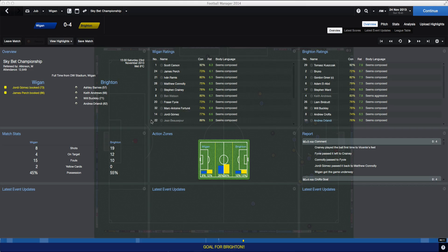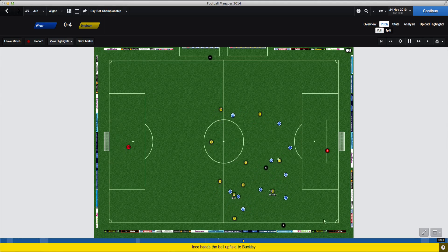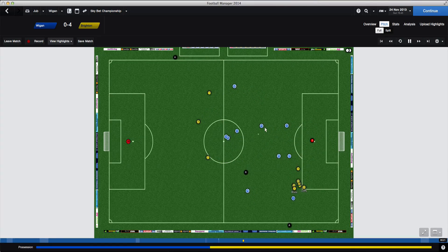You can also see here, I've just played the game but I've gone back into highlights. And if you look down here, there's only one goal. I'll show you the highlights now. Can I just note the goal scorers? There's Ashley Barnes, Keith Andrews, Will Buckley, and Andre Olandy. This is the highlight - the only goal it's showing is, bear in mind, look down here where my mouse is: 93 minutes. Here's Andrew Crofts on the ball. He scored. Goal for Brighton. That has to be the winning goal. Yet I've got 4-0 here.